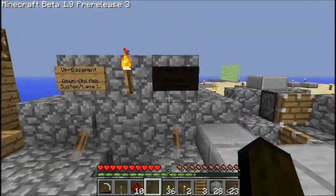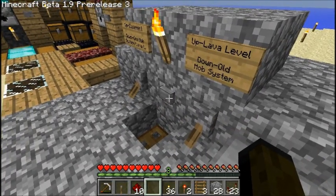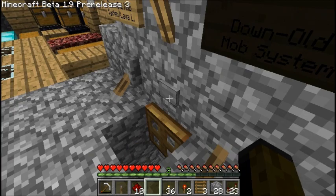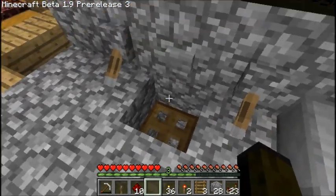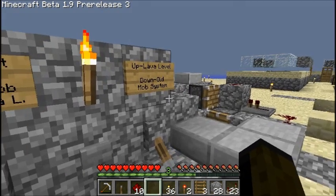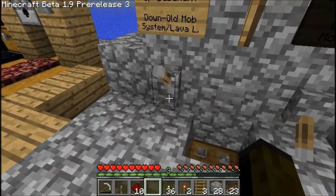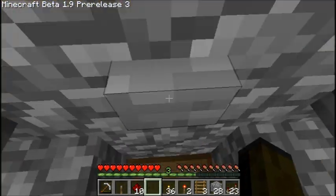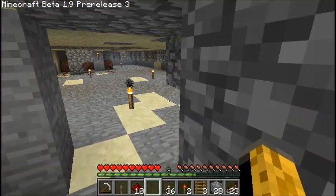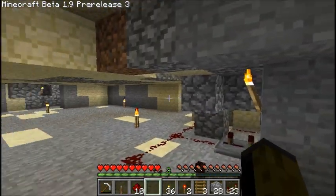Here's another thing I took a bit of time to build — it's an easy way to control which way I go down the tunnel. For example, if I want to go to the basement, flip that up and I'm in the basement. This is the basement, by the way — I dug it out probably a few hours ago.